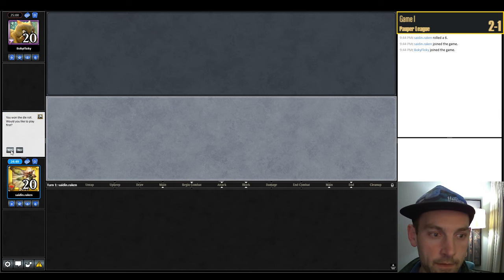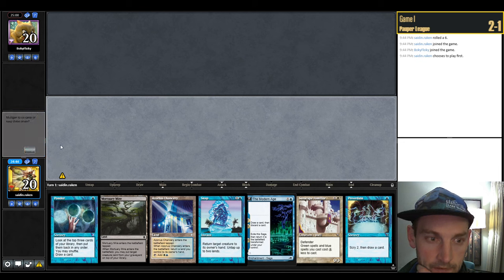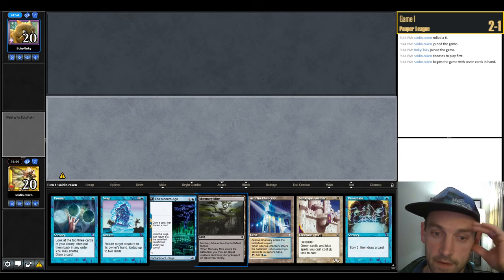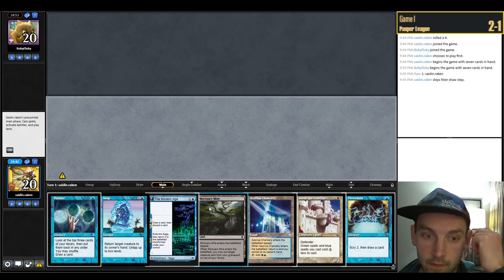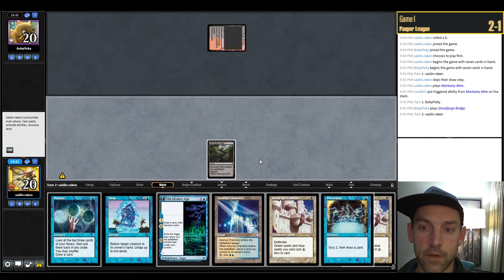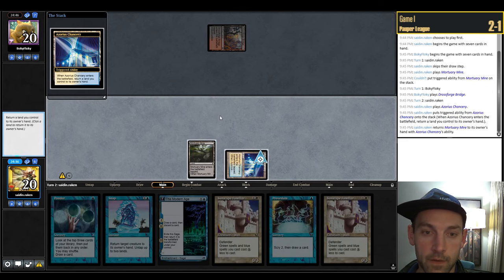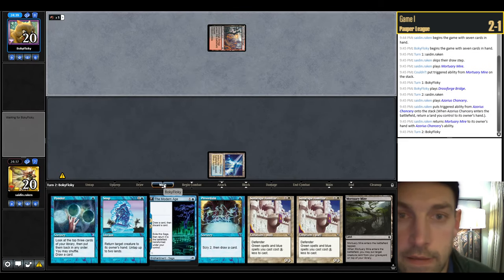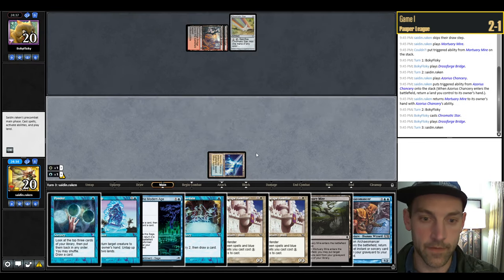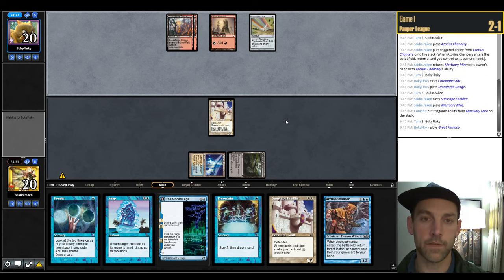Round 4 versus Bobby Flocky — probably an aggro player. Keep on the strength of Familiar-Snap despite being slow. Play Mortuary Mire and pass. They have Grosforge Bridge, then a Chromatic Star — going to be Goblin Combo. Play Familiar, play Mortuary Mire, your turn. They crack Chromatic Star for red. They play Mesmeric Fiend taking a Ponder. There's an Impulsive Pilferer — go Preordain bottoming both, looking for a land. Find Lorien Revealed — cycle for Island, play Island, play Familiar. We have blocks; they don't seem to have the combo yet, trying to disrupt our hand.